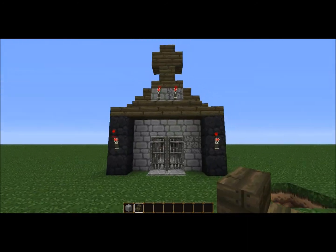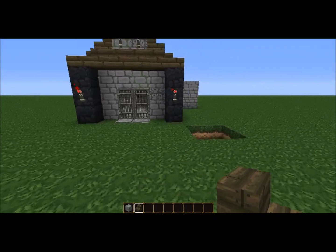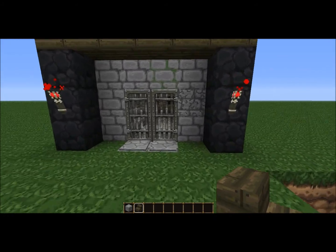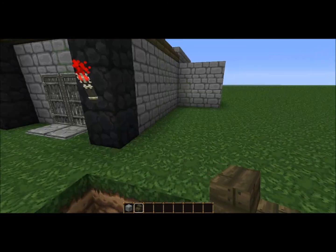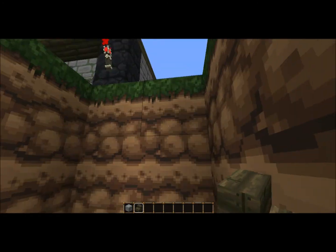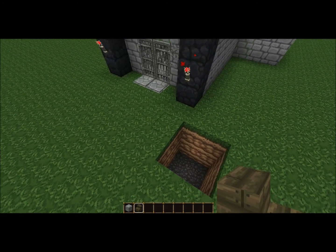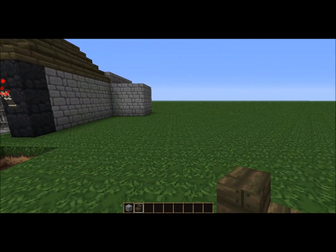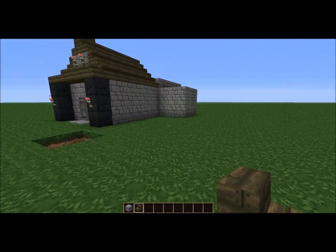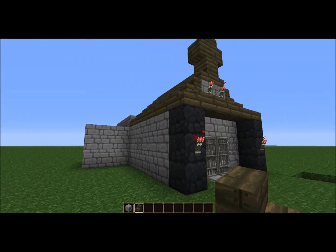This is basically what the crypt looks like on the outside as of right now. I didn't do the path because there's really no point. I also did not finish the hind stairs because, as you know, it's a super flat world and bedrock is down three, so there's just not enough room. What I will be doing though is making the exact detailing over here to make it look better.